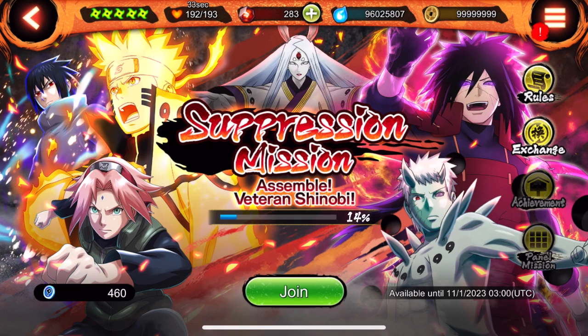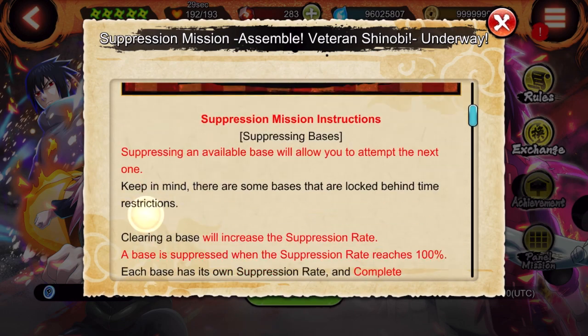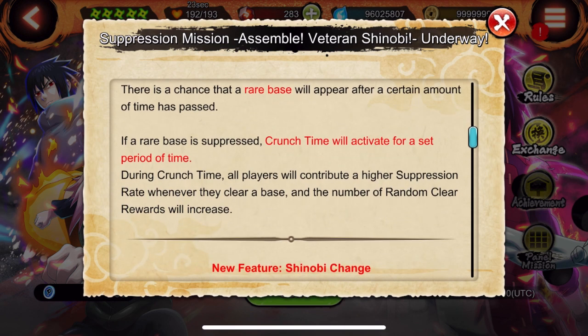In the medal exchange shop you can get new ultimate ninja 2 cards, attack beads, HP beads, hearts to evolve your ninja bonds, keys, and all that fun stuff. These are really good for leveling up your ninja way. Make sure you guys are grinding out all the missions.